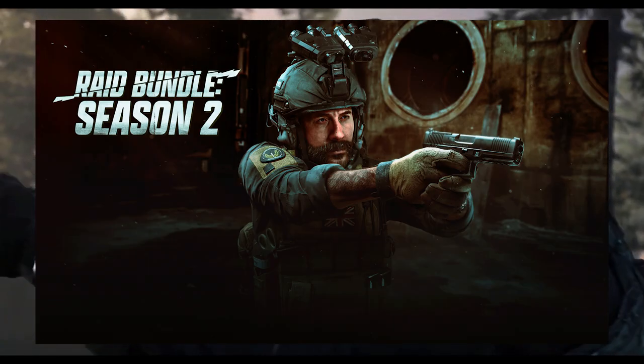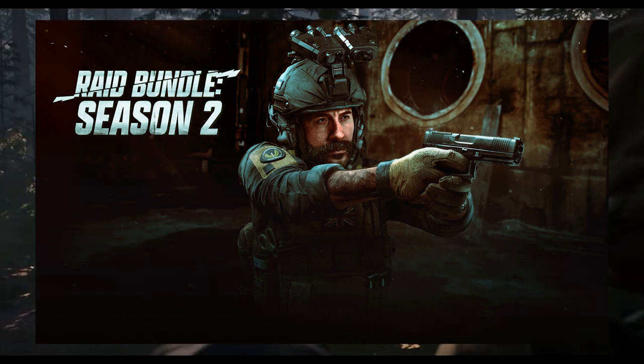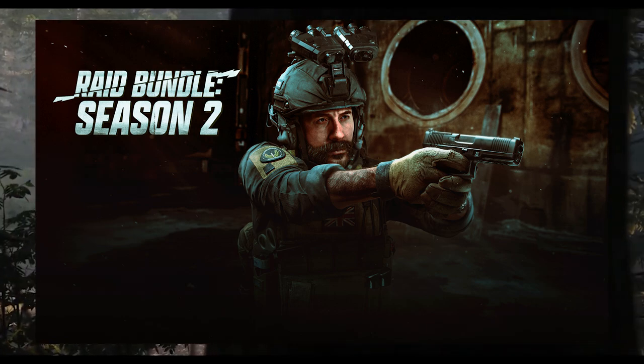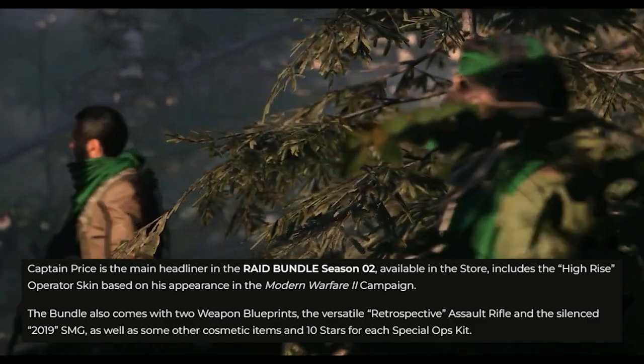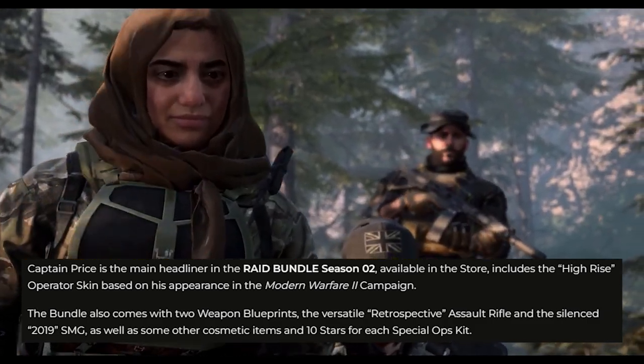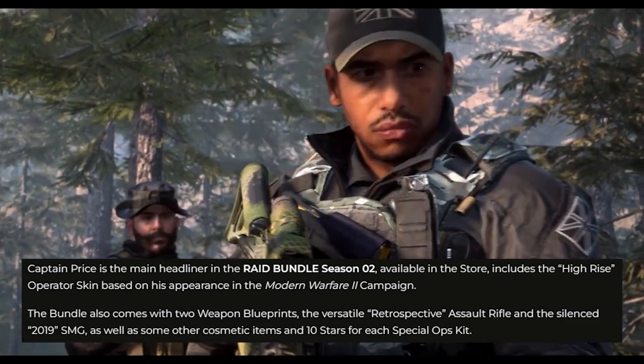In this raid bundle, you'll not only get access to that Gillied Up skin, but there will also be another campaign skin for Price called High Rise. As well as that, in the bundle there will be 10 Spec Ops stars that you can use towards levelling up your kits, and also two weapon blueprints and some other cosmetic items.